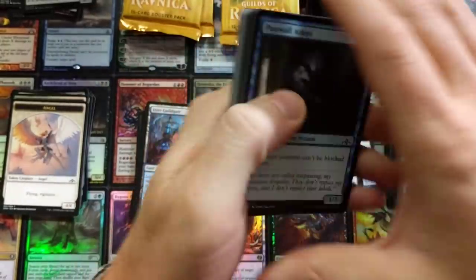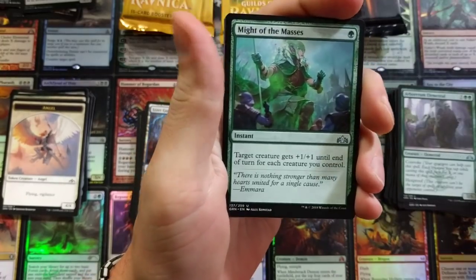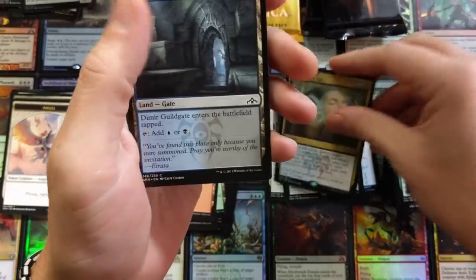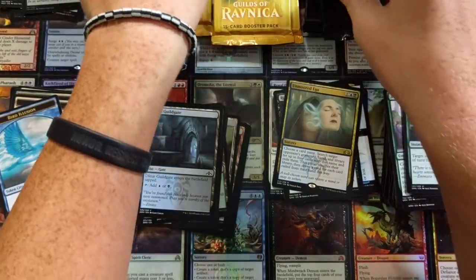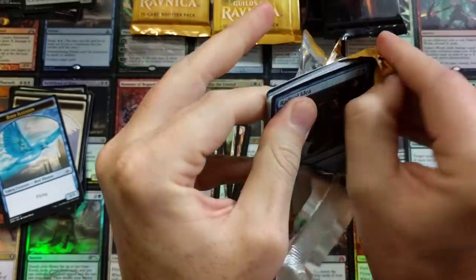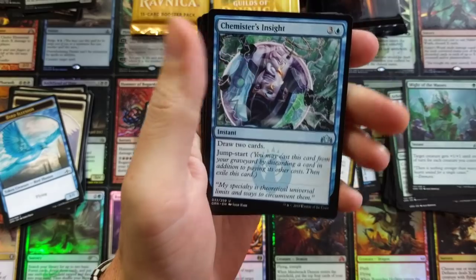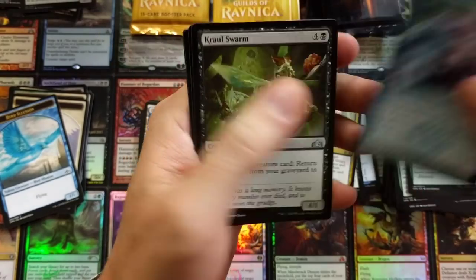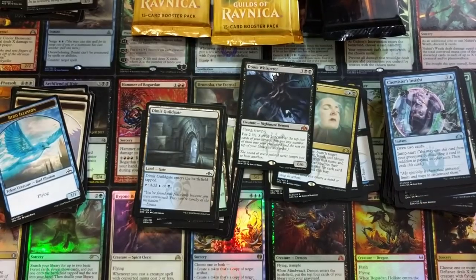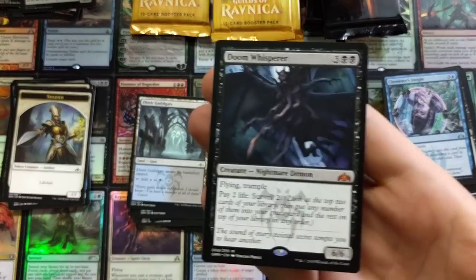There's so much to talk about with this set. I want to hear the community's opinions — what do you think? Should they have done it or not? We're down to seven packs to crack. Chemister's Insight — Cruel Celebrant — Doom Whisperer! We will take it — solid hit, and that's going in the Angel-Demon deck.